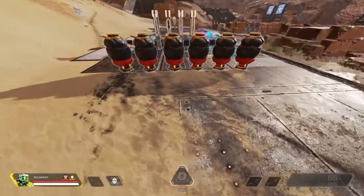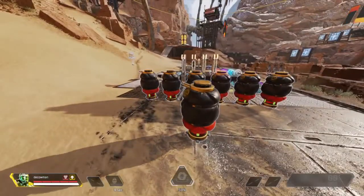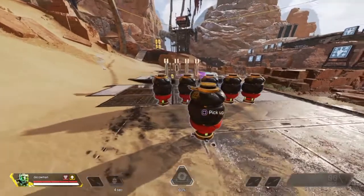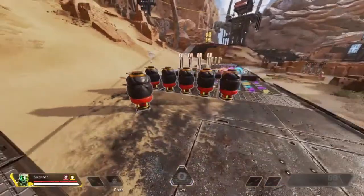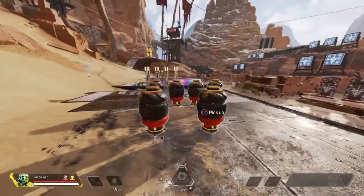Now let's get into the tips and tricks of Caustic's tactical. Tip number one is that you can only have six canisters down at one time. If you place down a seventh, the first one you placed will disappear, and you really don't want that because it could mess up your whole setup and cause you to die. So just try and keep track of how many you have down at one time.